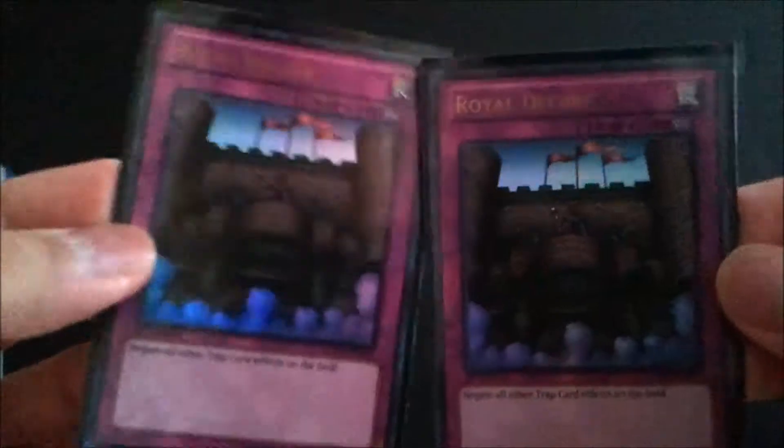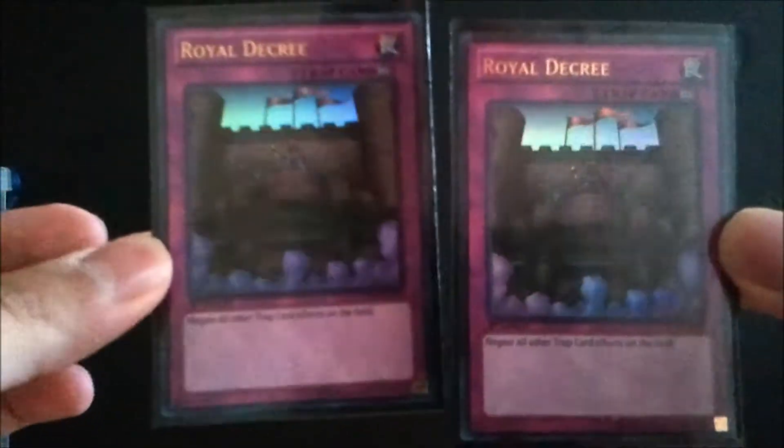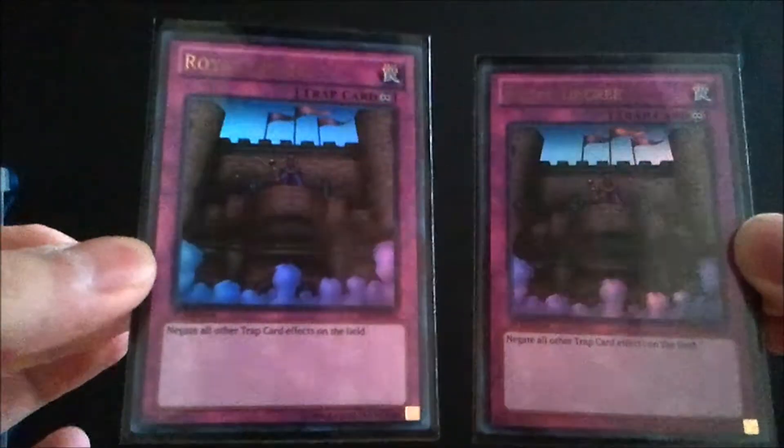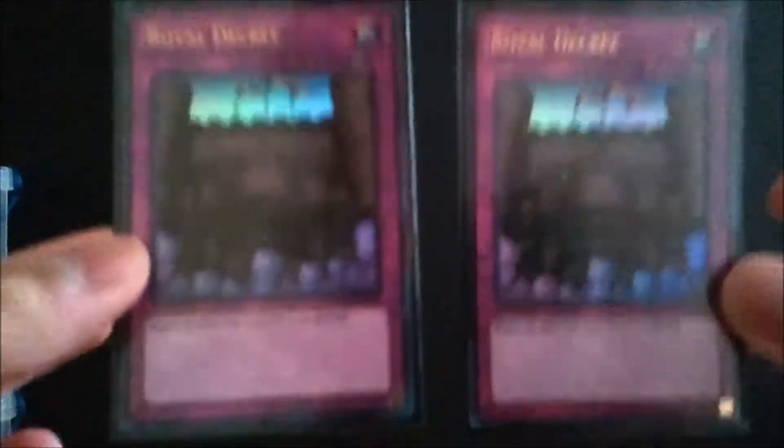For trap hate I run two Royal Decrees — the Ultra Rare versions from Yugi's World. I actually pulled three of these from my Yugi's World boxes; they're about three bucks a piece. When face-up, they negate all trap cards on the field. You can also play this in response when they activate — so when they try Mirror Force, boom, negated. I like this card: foil, excellent, three bucks a piece.